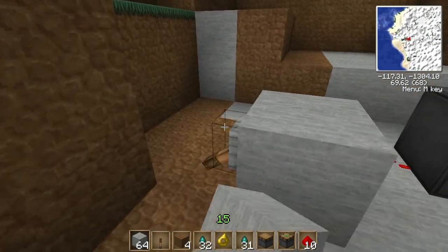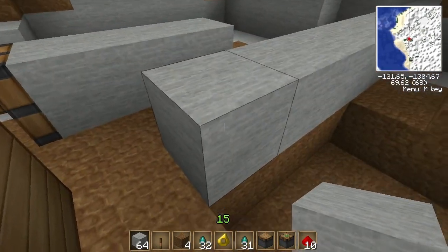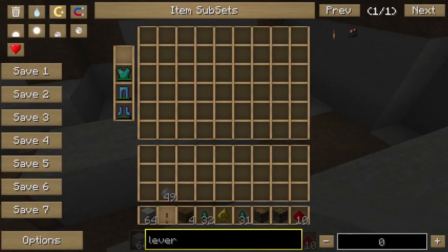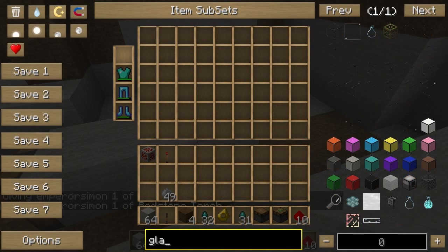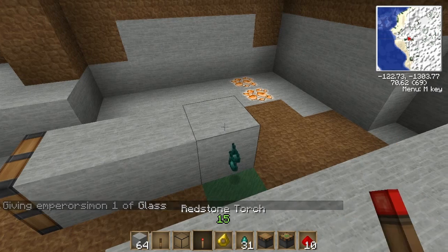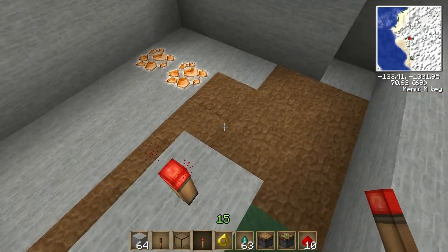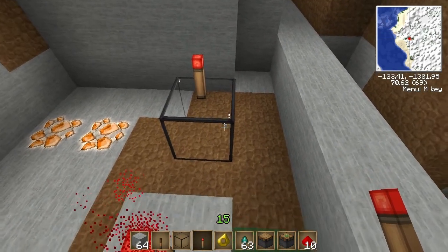The next thing I want to talk about is transparency and opaqueness. This block is opaque. It's more to do with redstone. If I get glass — I believe even a cactus is actually linked to this concept, which is not as obvious. Obviously glass is transparent. You can place things on it like that.